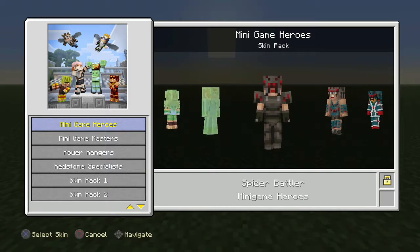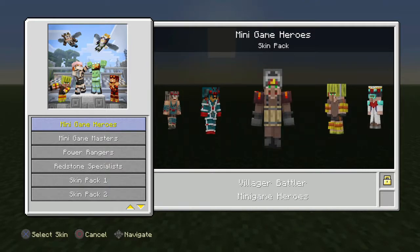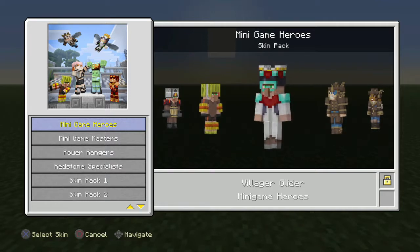Then on to the spiders: battler, tumbler, and glider. And finally the villagers — you've got the villager battler who's got like a furnace on his head, which is just crazy. Then there's a watermelon villager and an enchantment-looking villager.